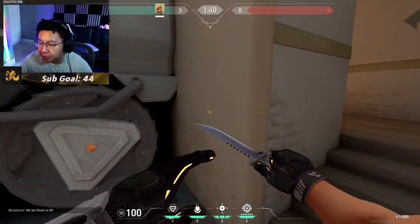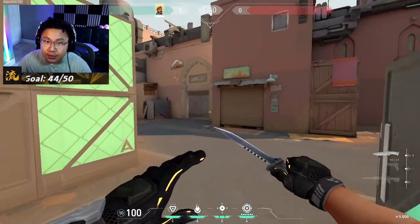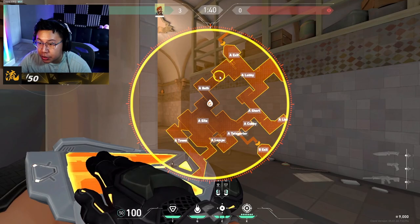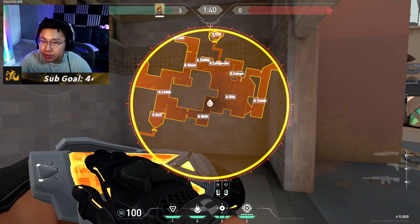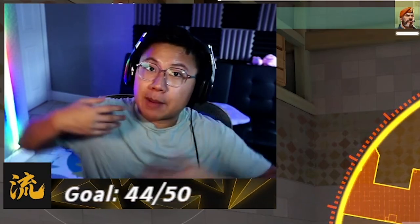Let's also talk about a big issue of playing Brimstone on Bind — the range at which you can put down smokes. I used to say you can't really play showers, although you'd like to because you could smoke the edge and then molly it to hold the showers angle, making A hits much harder. But if you play showers, you can't smoke Hookah or Long because of the distance. Now this is solved if your Viper is taking care of them.